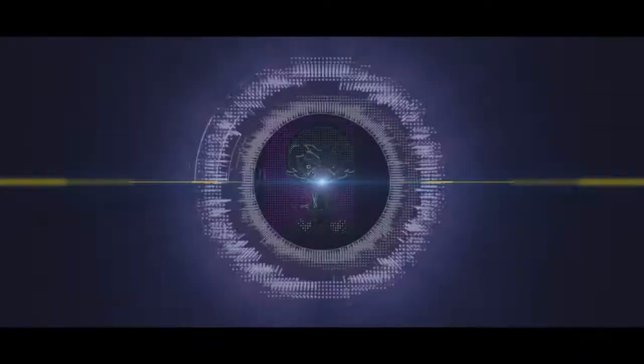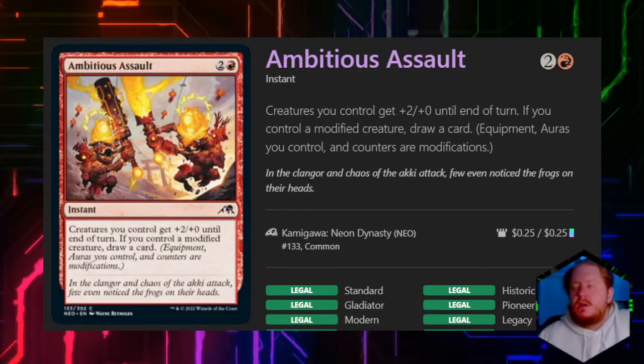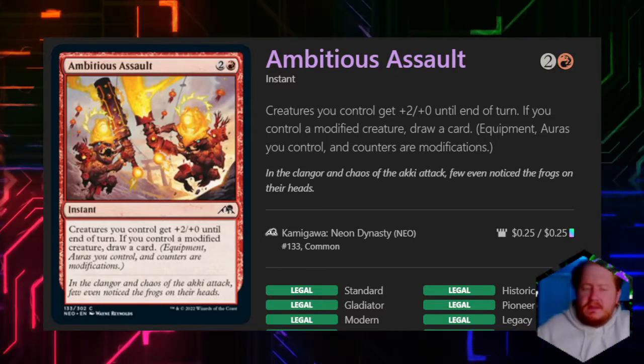Today we're doing part two of Kamigawa Signature Spells. This time we're looking at the instants. Welcome back to the Signature Spell Bomb YouTube channel. I'm not going to waste a lot of time here, let's just get right into it. I'm going to go through these one by one and give you my read. If you disagree with me, let me know in the comments below.